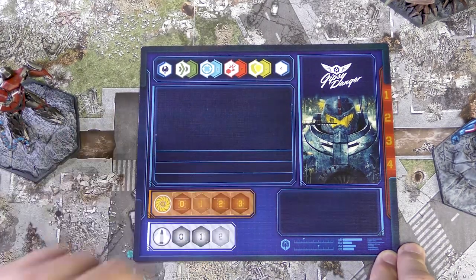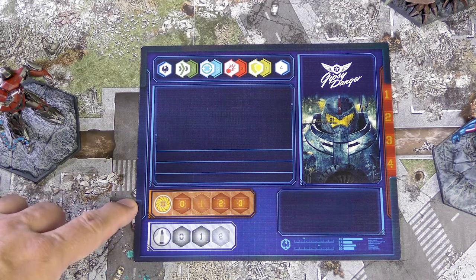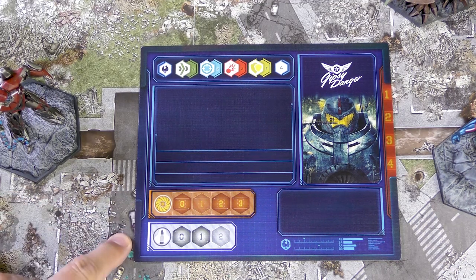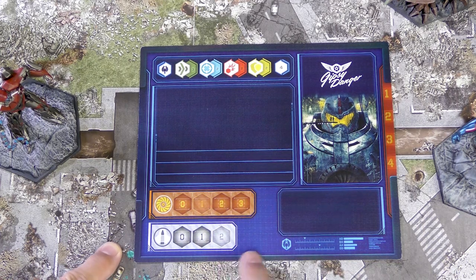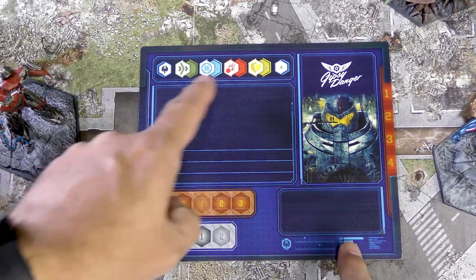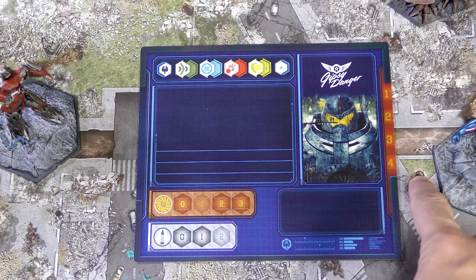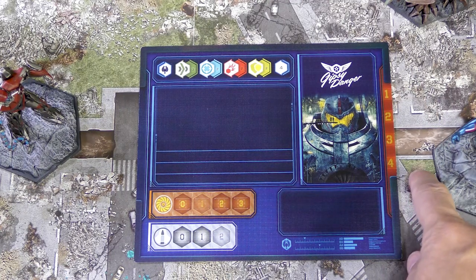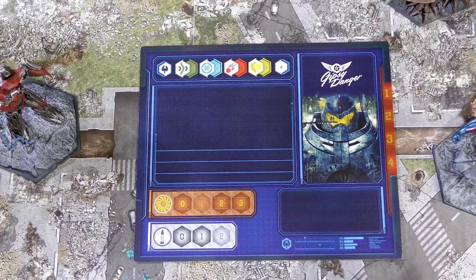The white hex with a four in it is the cost in the game. We also have Charge and Ammo — Gypsy has three Charge and two Ammo. There's a spot for an upgrade card and a spot for Pilots. Last but not least, Gypsy Danger can take four damage, so she's pretty tough in combat and can absorb some damage. That's the basics of a compod.